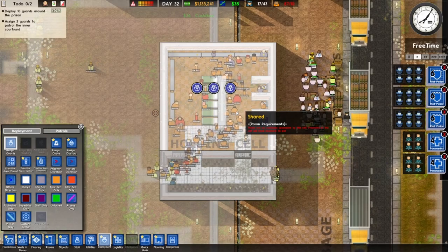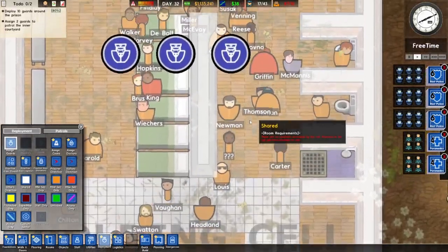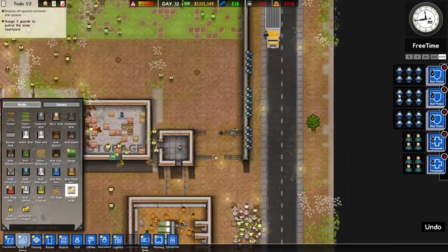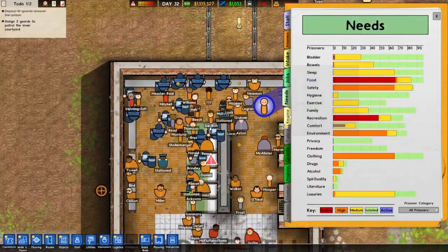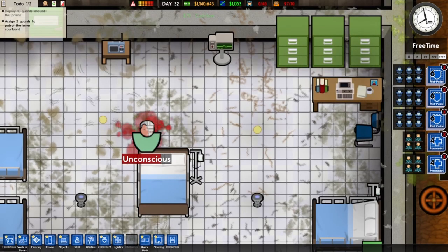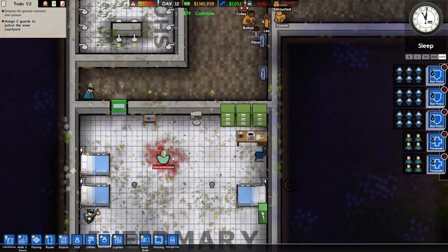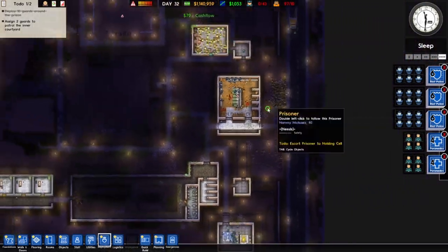There's a bit of a problem going on in the holding cell. Of course, I destroyed all of the cells, so everyone's waiting in here. Still busy laying grass - maybe this was a bit of a bad idea. I'm going to get rid of a few walls just so that things are a little bit faster. One prisoner thinks that they're well treated. Who thinks they were well treated? Probably shouldn't have done that - picked up his bed and he's not looking too good.